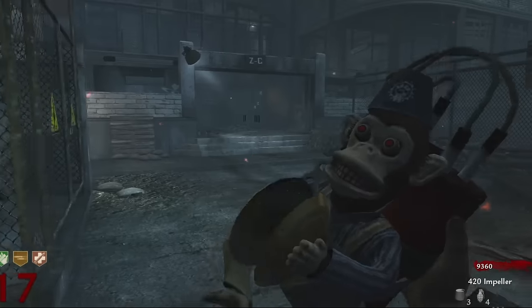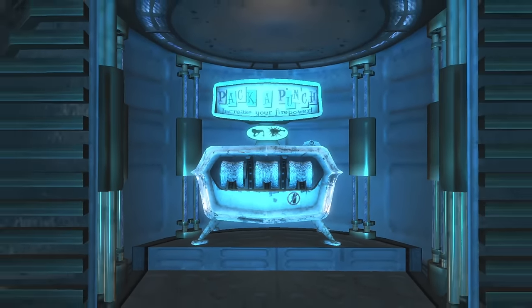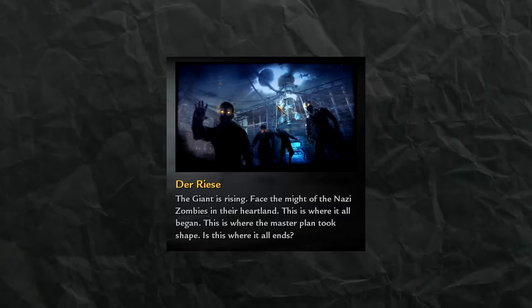Those four elements were the Pack-a-Punch Machine, Teleporters, Monkey Bombs, and the Bowie Knife — the Pack-a-Punch Machine being the most significant. Without it, surviving on higher rounds gets very difficult. So when it was introduced in Der Riese, it was a major leap forward in terms of regular players getting to higher rounds.